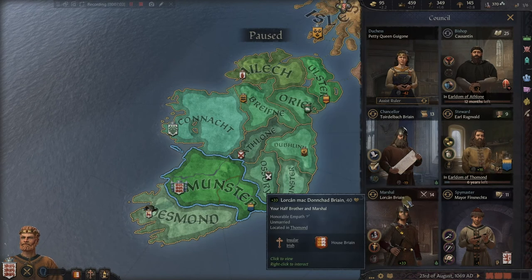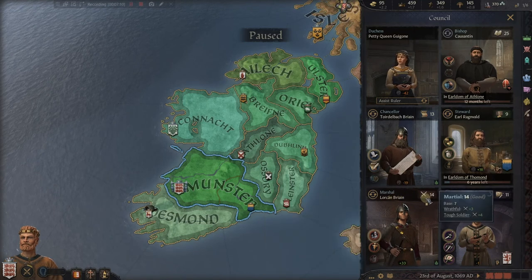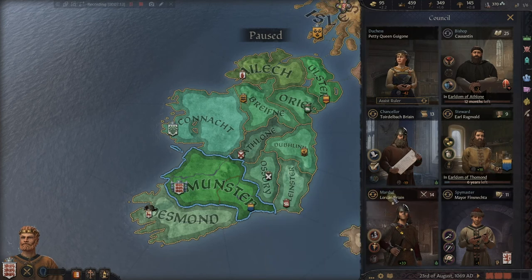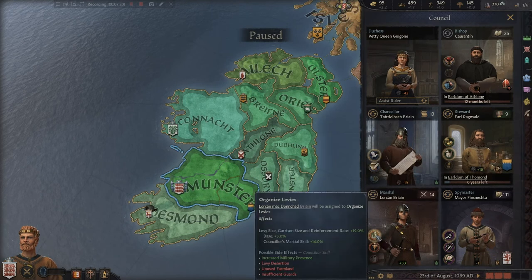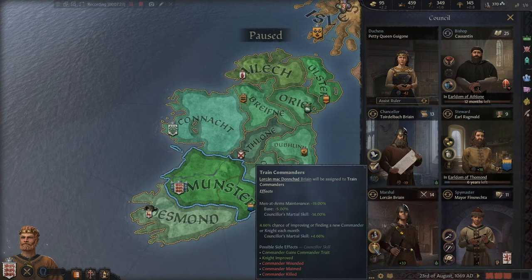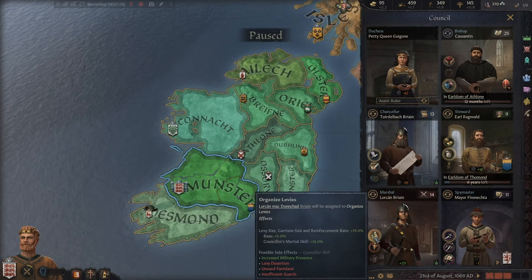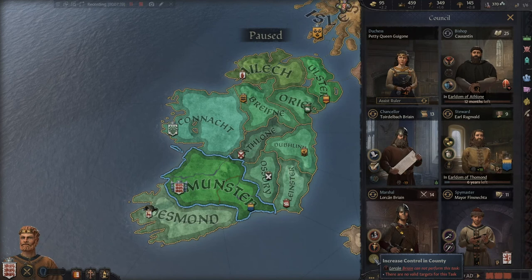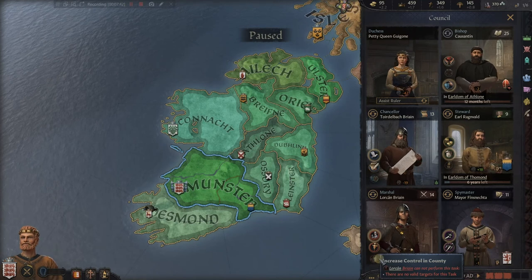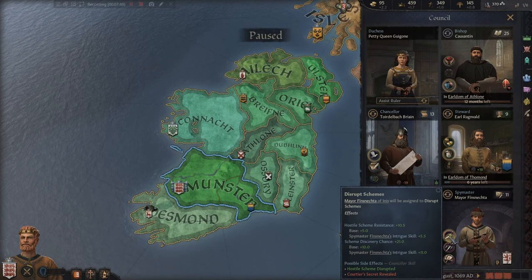Our marshal is Lorcan Brian — Lorcan is our half brother with a pretty good marshal skill. He's of our line and house but not a vassal. He can focus on Organizing Levies or on Training Commanders — it's personal preference: raise more troops or make better commanders. The third option is Increase Control in a County, for when we take over counties where people are unhappy.